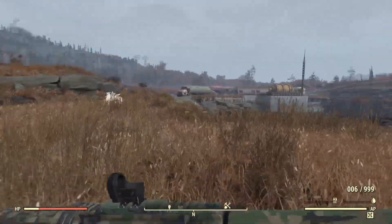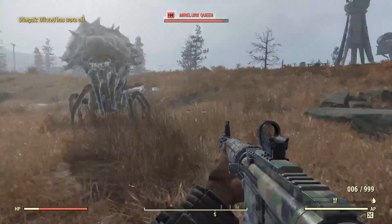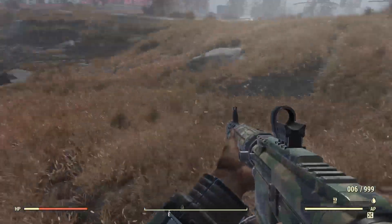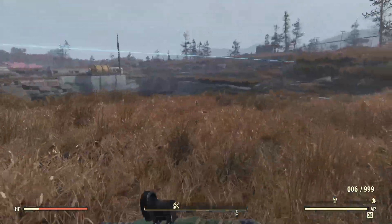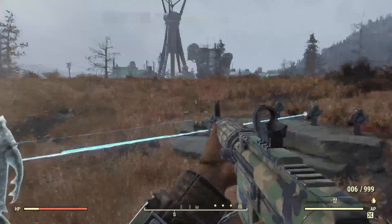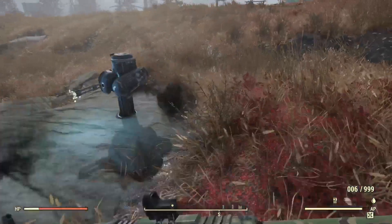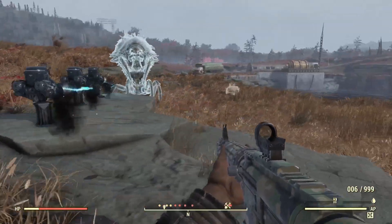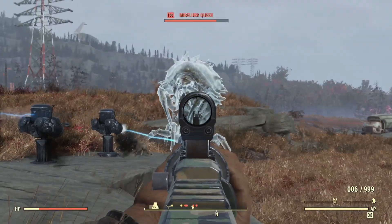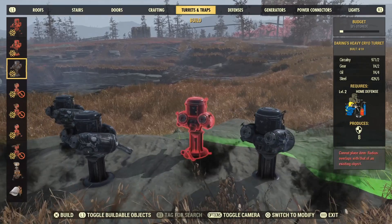I figured I would test it against a Mirelurk Queen because they're pretty tanky, so I put three of them down and it did more than a little bit of damage — I was actually surprised what three would do. You'd probably be running around a little bit and she would probably destroy those turrets before three of them could kill her, but you don't necessarily have Mirelurk Queens attacking your camp. So I figured let's put down five or six and see what that does.